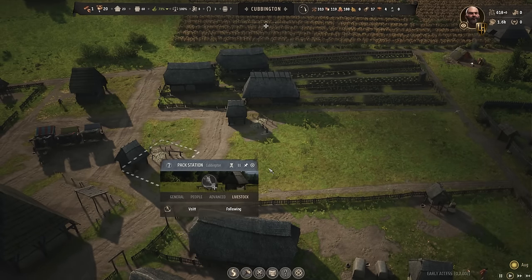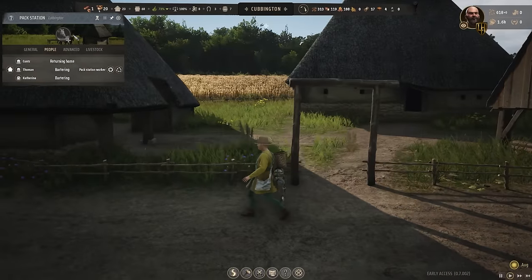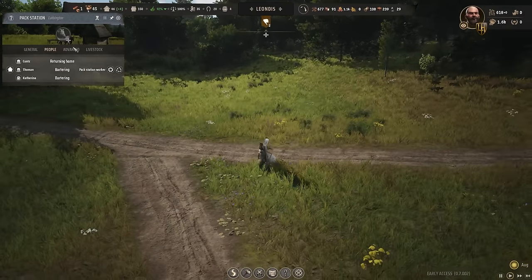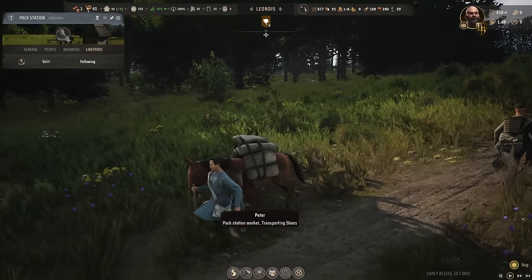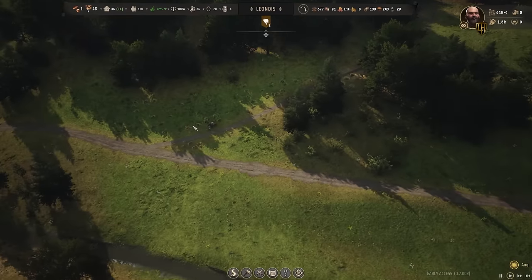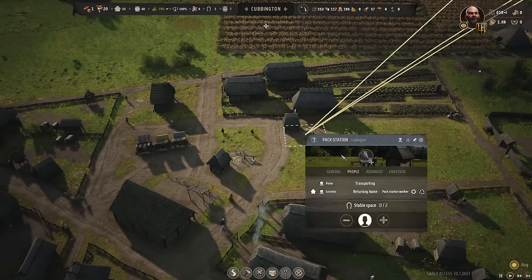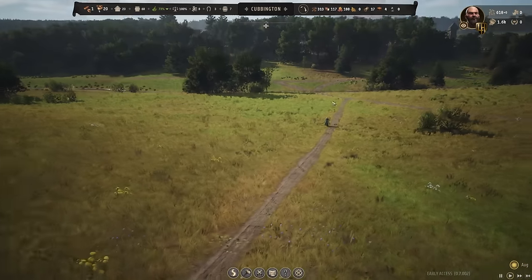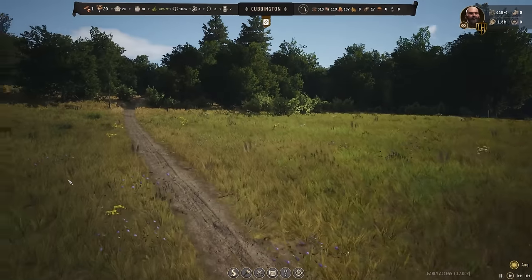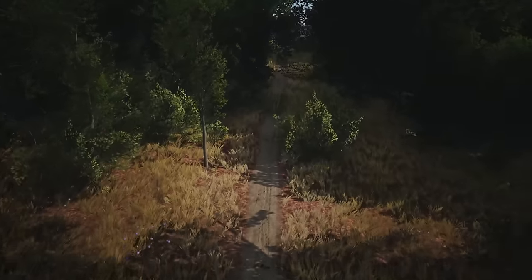You guys haven't got any livestock - oh wait, you do have livestock. Why is no one taking the animal though? Oh you are - transporting shoes. Pack station - oh great, from the other station. I think it's all interchangeable. Let's just double check - yes, he's part of this one, so he's transporting. We built this new road - this is what this one's known as: the trade road between Cubbington and Leondis, a more direct path for trade between our two villages.